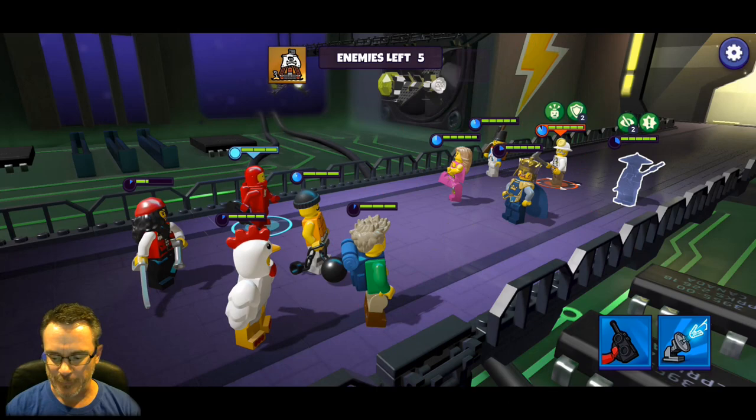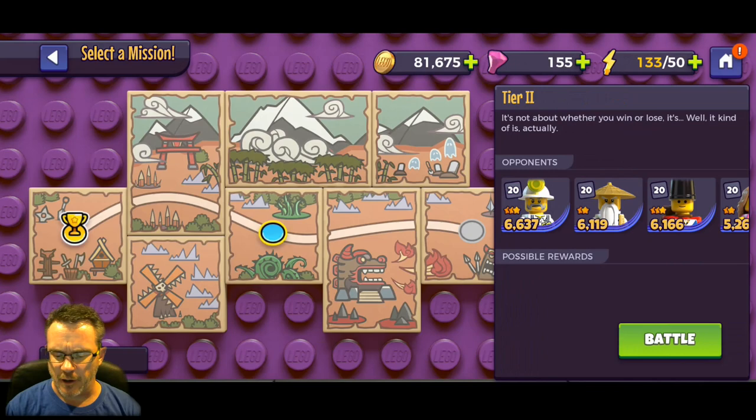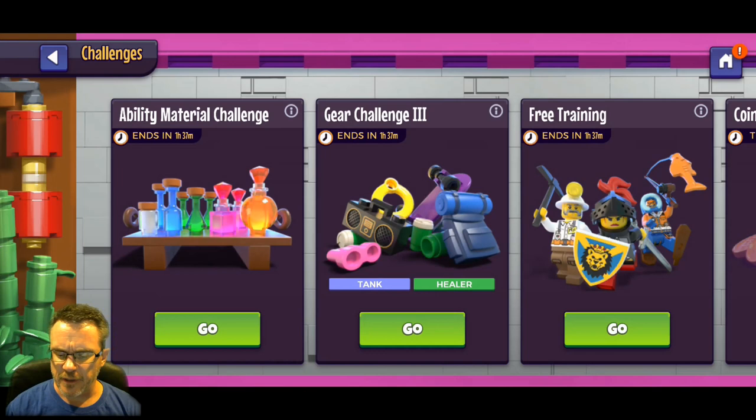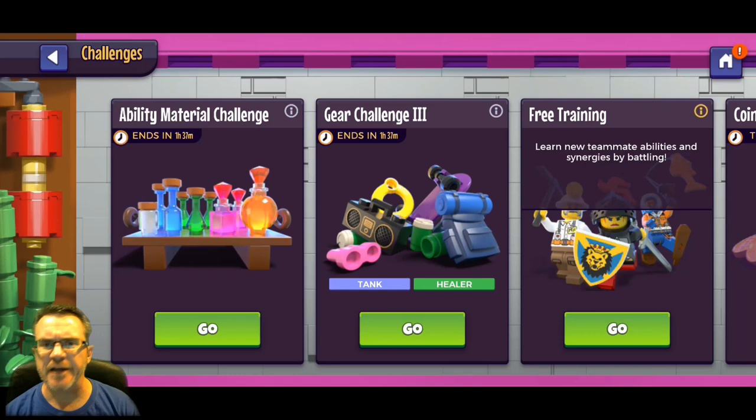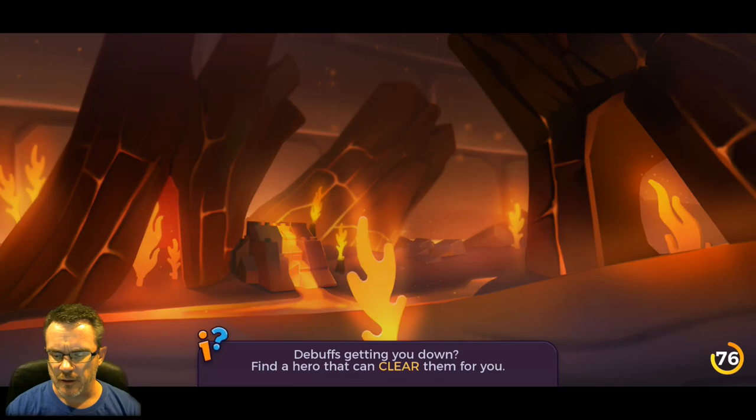We're going to exit because those guys are way too strong. We can only complete tier one and need to complete all three tiers to get the free training reward - but there's nothing in free training anyway, it's literally just free training to learn teammate abilities and synergies. No rewards out of it. Next: ability material challenge.